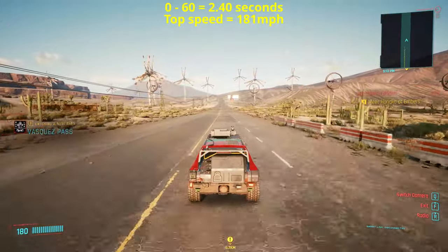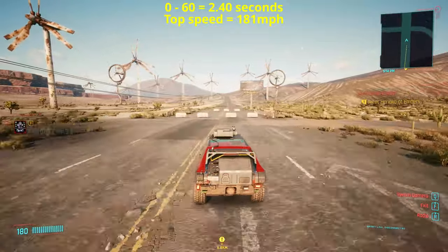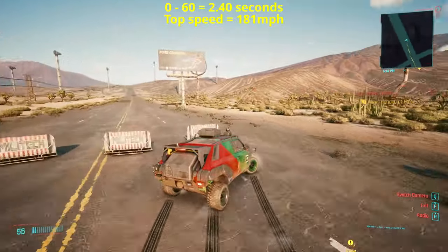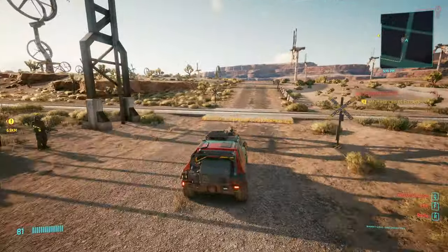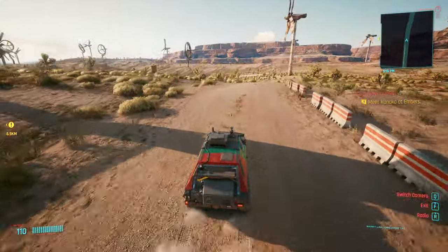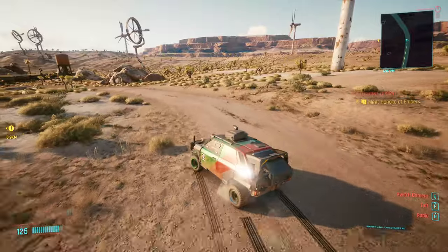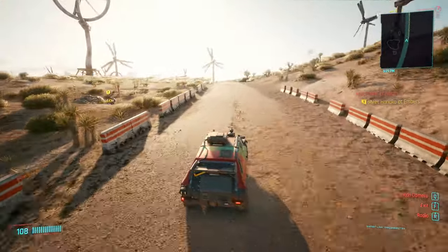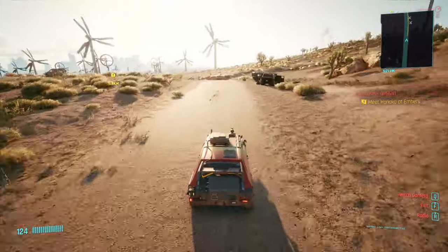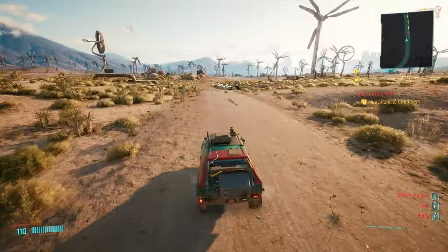Let's take it off road and see how it handles on the tracks. Going over the bumps, the suspension is really forgiving — it's a proper nomad vehicle. All-wheel drive as well, and it corners great. On dirt you do need to use the brakes in the corners or the back end just flies out.